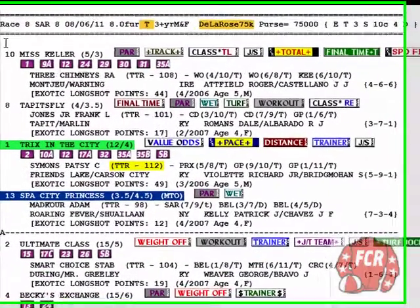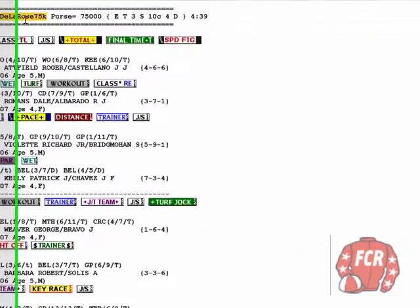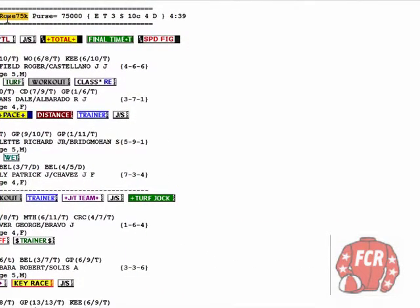Discovery video 44. We're at Saratoga. I've highlighted the race conditions here. We've got a double preferred race.